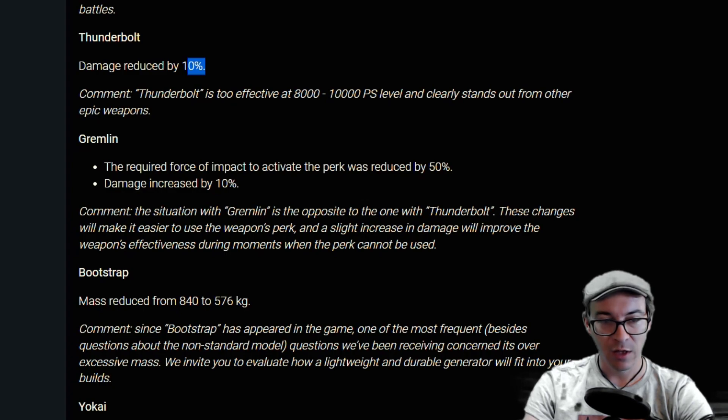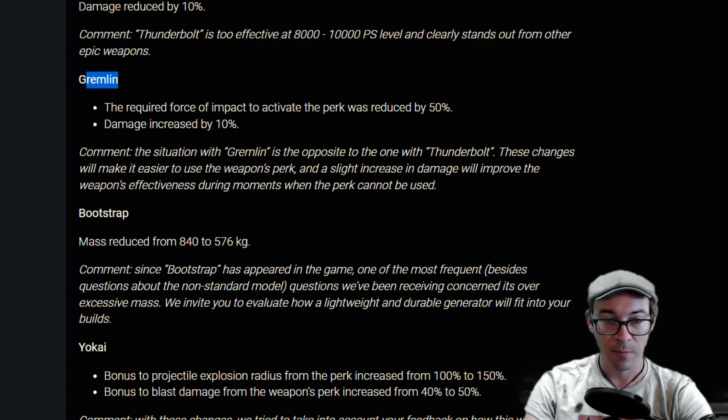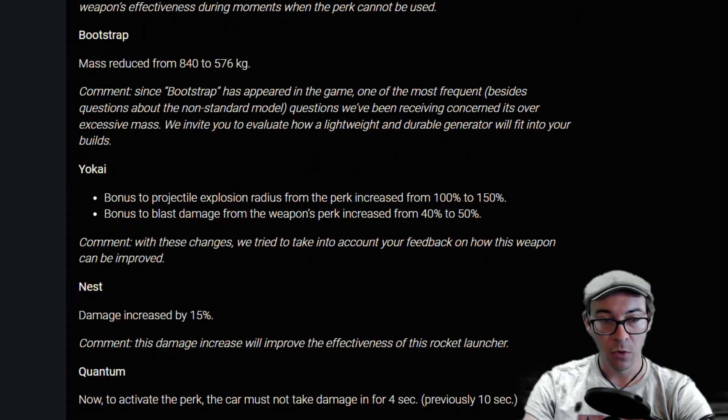The Gremlin — the required force of impact to activate the perk was reduced by 50 percent and the damage increased by 10 percent, so it's a buff to the Gremlin, which was already a very solid shotgun anyway. The Bootstrap gets a mass reduction — a little good news there — from 840 down to 576, which is going to make it a little easier to use.